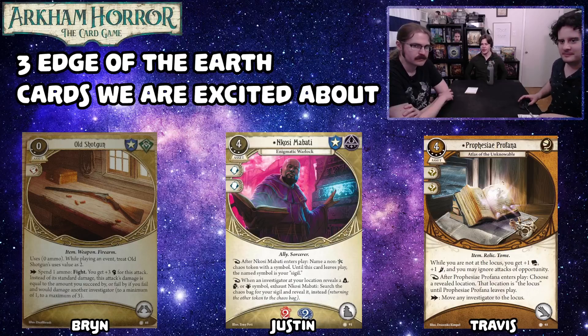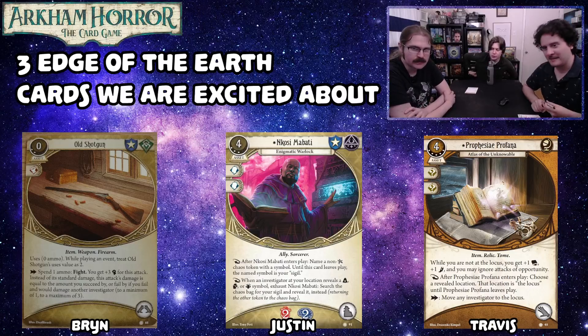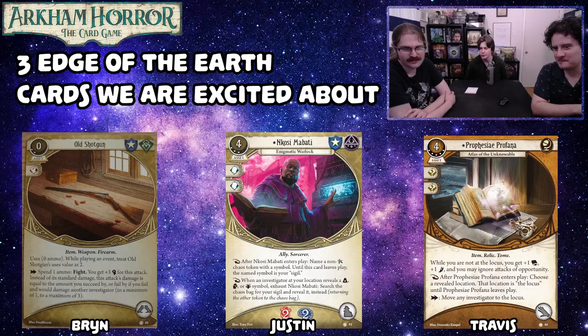Travis's pick is Prophecy Profana. It's a big experience yellow card that doesn't draw cards or get you extra clues. While you're not at the locus, you get plus one book, plus one foot, and may ignore attacks of opportunity. After it's played, you choose a location to be the locus. This is great because then you don't have to complain to your teammates to come get enemies — you can hand-deliver them. You can also spend an action to move any investigator's locus against their will.